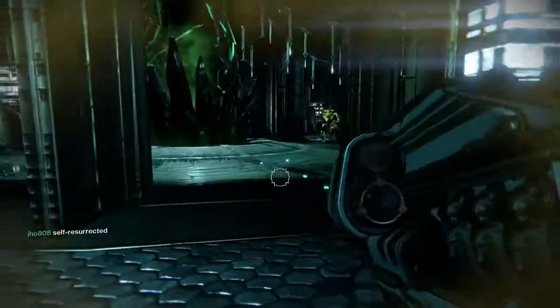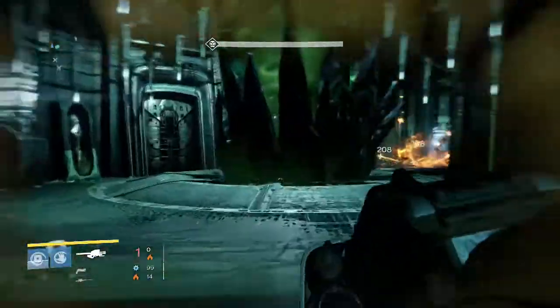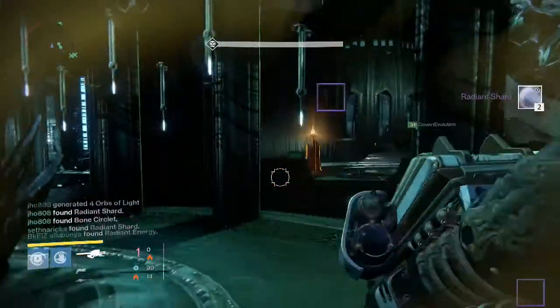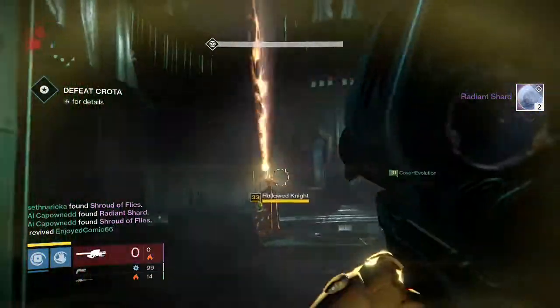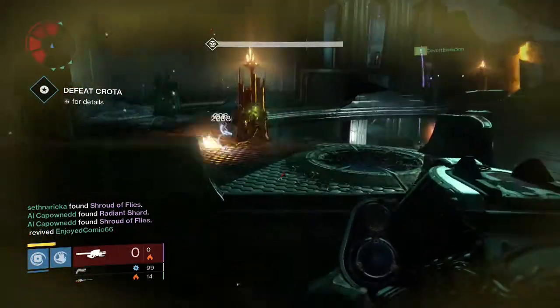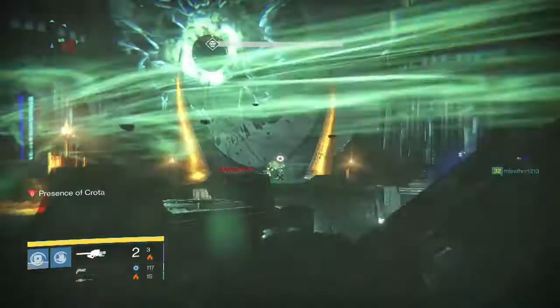He got a Last Word and a Patience and Time — not bad for one Crota run. Going into my last character on my Warlock, this is the Deathsinger part, and for this we were only able to get two Radiant Shards and nobody gets any Exotics there, only some Class Items and some Materials.